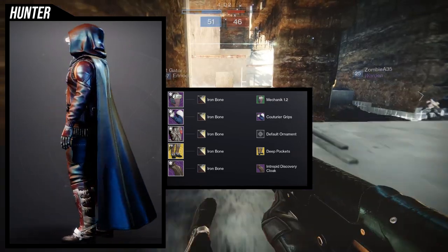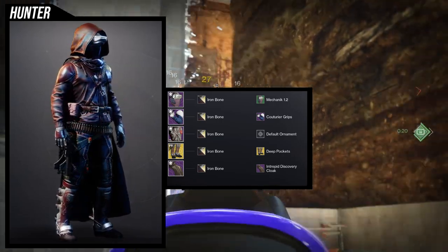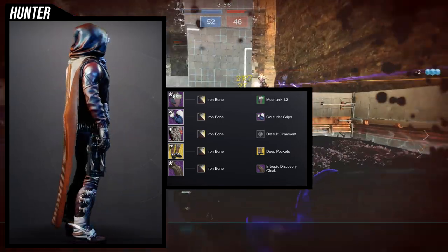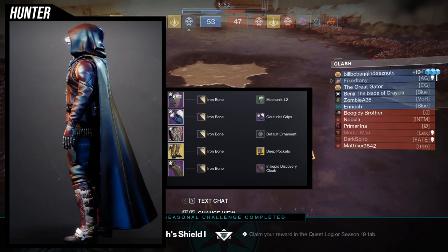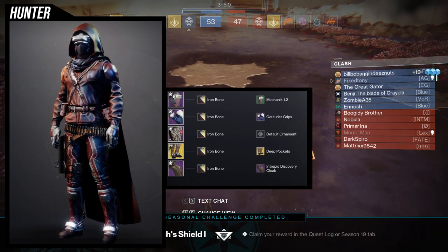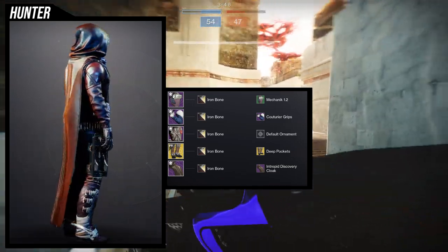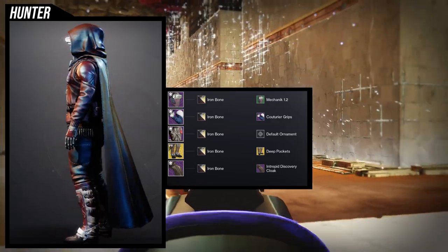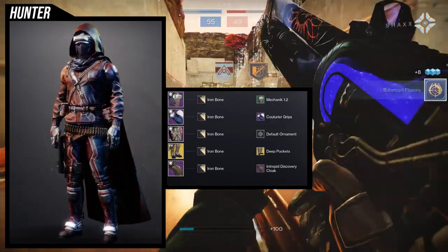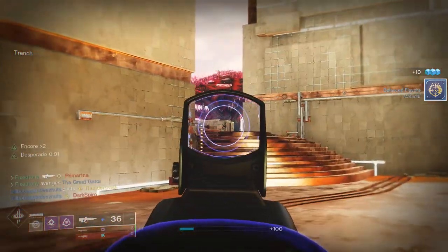You'll notice the buckles on the boots at the ankles and even on the Mechanic 1.2 visor are super bright and shiny — just be aware that happens with Iron Bone. I'll probably make a distinct premier cowboy look for all the classes. For the Titan I already made that premier look so I might just pull it over. Lucky Pants will definitely be the first thing I think of when making a cowboy look because it's super obvious.